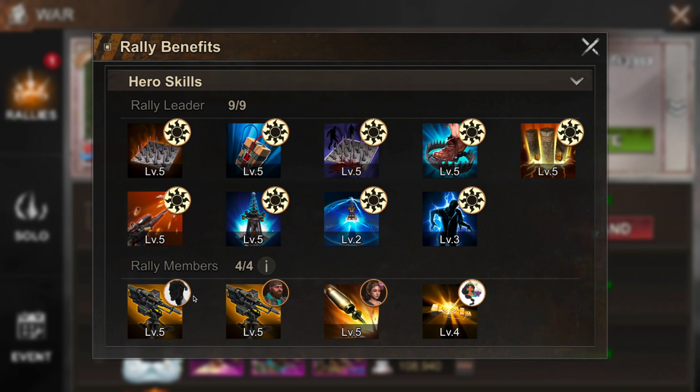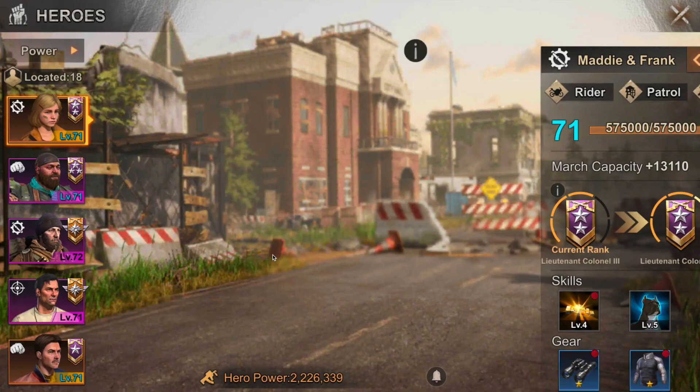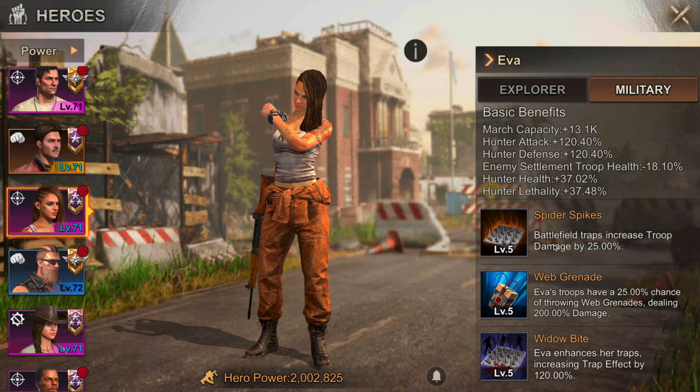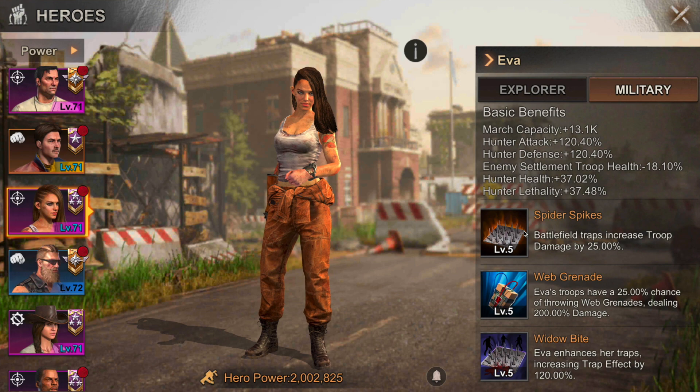When joining a rally, you want to send heroes like Sarge or Eva. Eva's first skill, similar to Sarge, adds damage. But Eva has a second skill called Widow Bite, which increases her trap effect — her first skill — by 120%. This actually boosts that skill by quite a bit, which is why Eva is a great rally leader when you're sending for extra attacks.